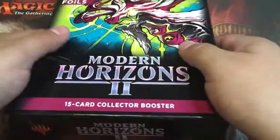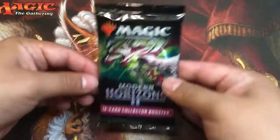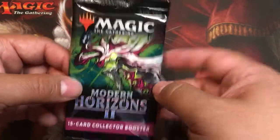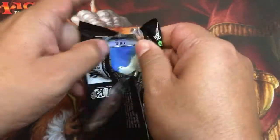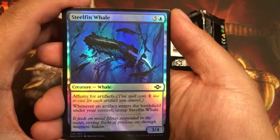Box within a box, within a box. So there it is — old Squirrel Masters. I'm gonna slow roll this one because this is all I've got for this video. A shiny Boyd — look at that Boyd. Alright, so here we go. Steel Finn Whale.